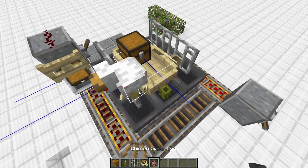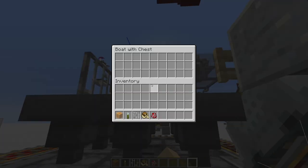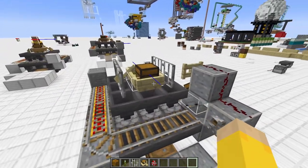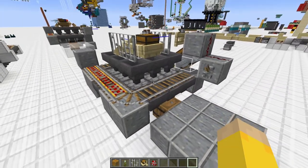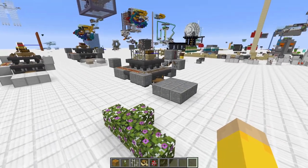One nice thing I'd recommend is adding some sort of mob into the boat. That way when you click on the boat chest you don't actually jump into the boat — you just click it and put items in, which is super nice.